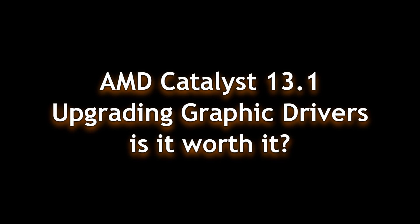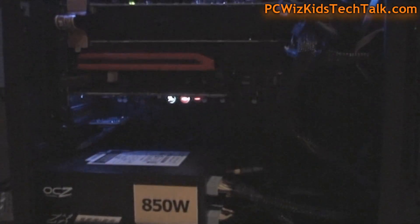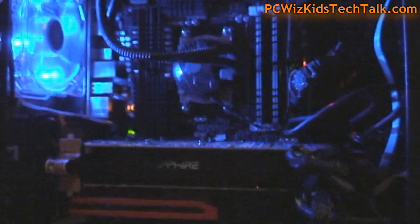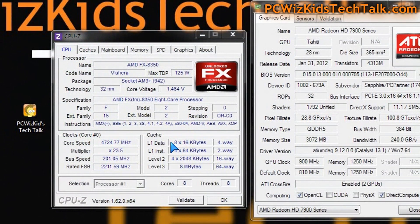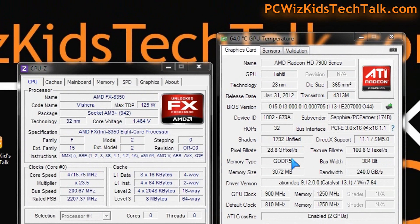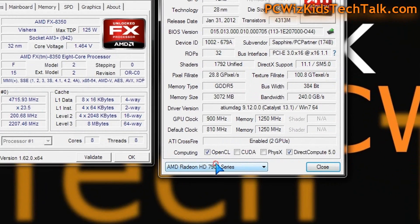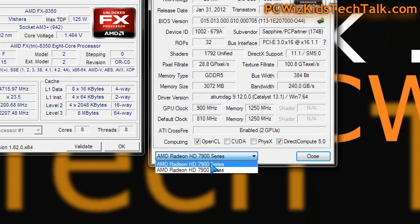I thought I'd make this video about upgrading your video drivers. I have mixed feelings on the AMD Catalyst 13.1 update. I had the previous version installed here on this AMD system. I have two 7950s in Crossfire — I'm looking for a performance boost and increase in the way things look and feel when you're playing games. As you can see here, I upgraded to 13.1. Before that, I had the 12.11 beta drivers installed.